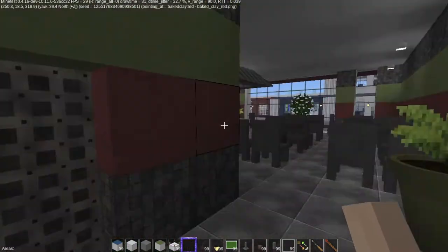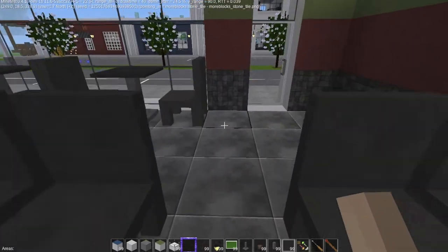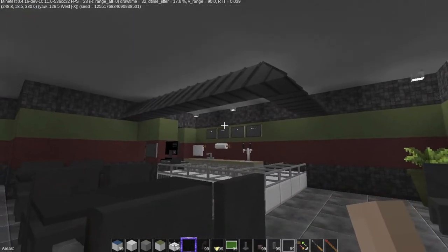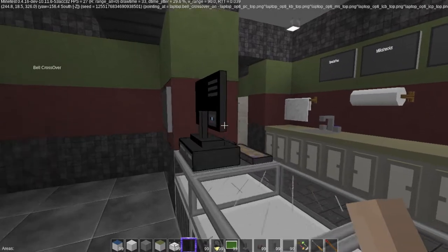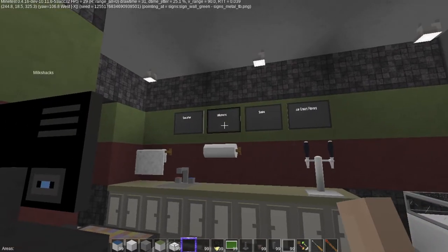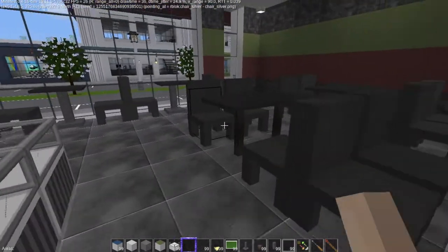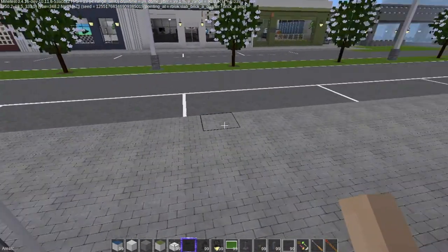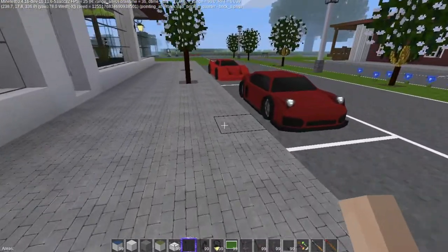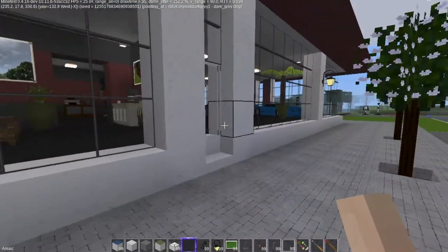The ice cream parlor is done, the Porsche dealer is done. We looked at the Columnia mod, which is very cool. I do want to update the colors of the chairs because it needs to be more cheery in here. We have sodas, ice cream flavors, shakes, milkshakes, and specialties. That is the ice cream shop and the Porsche dealership — and we have some Porsches over here. The Porsche dealer turned out really cool. I wish those phones would have rung.